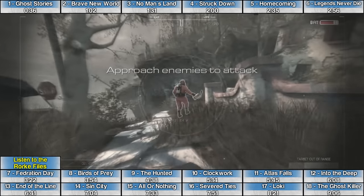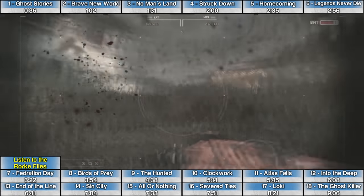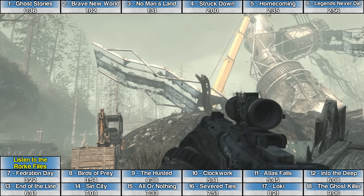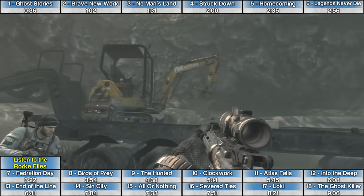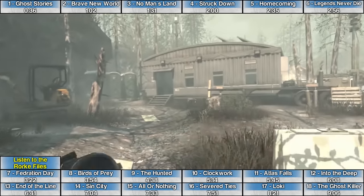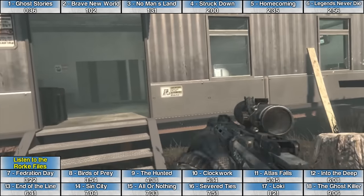The Rourke File on the mission No Man's Land is towards the later half of the level. After going through the dog sections, you'll eventually come to a large area with a big yellow crane kind of in the middle. Keep running forward and you'll get into a little barracks where the Rourke File is sitting on the desk.